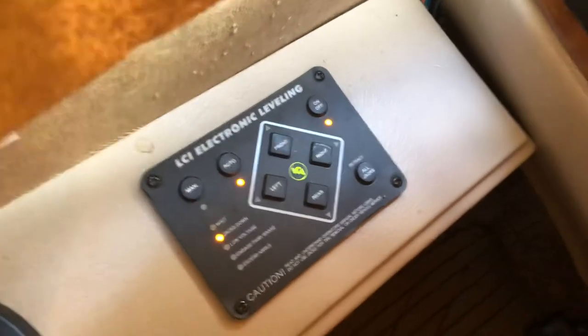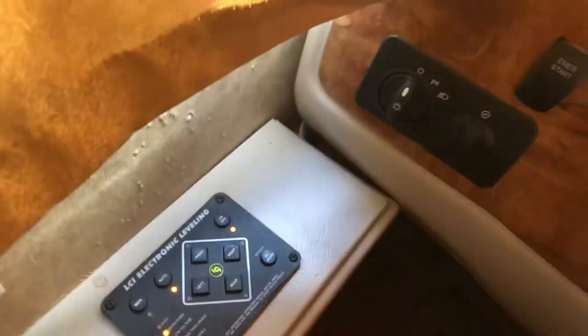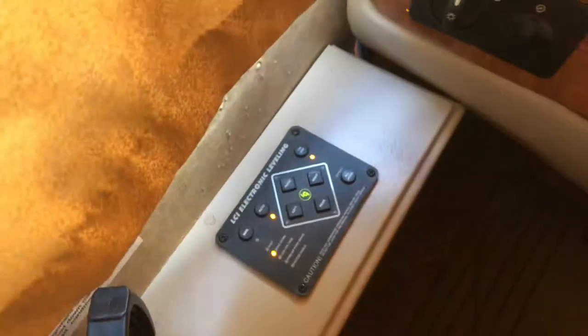But then you've got to go in and reset your console. You start your engine, put your brake on, and you press all four — front, rear, left, right — at one time. You'll probably have five lights blinking right there, and that will clear it. It'll look something like that after, then it should work.